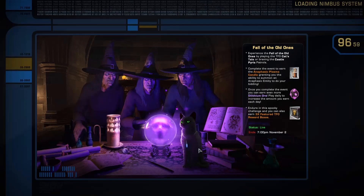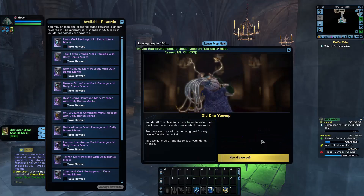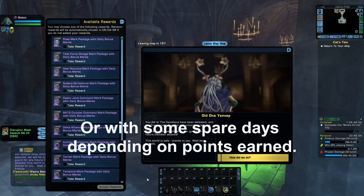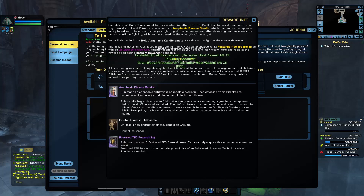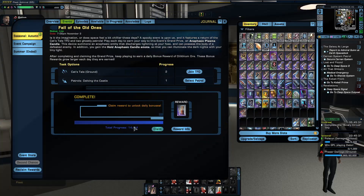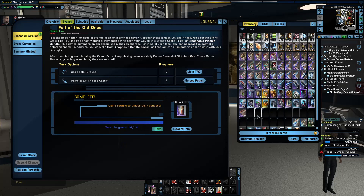You can see it on the table here. I'm about to collect the reward - I've completed the 14 days. They give you a month to do it in, so you can do it in two weeks. I'll show you the rewards here - as you can see you get some TFO rewards as well. I only saw the anaphasic plasma candle so I'll give that a try.